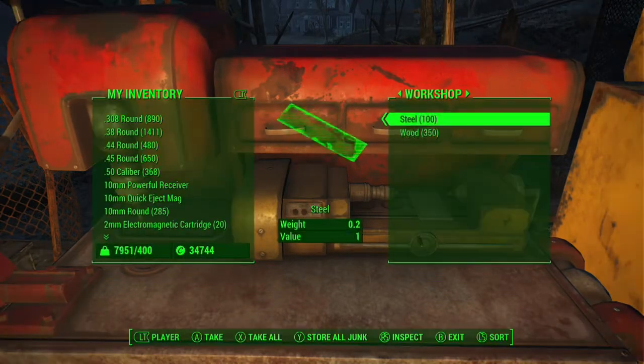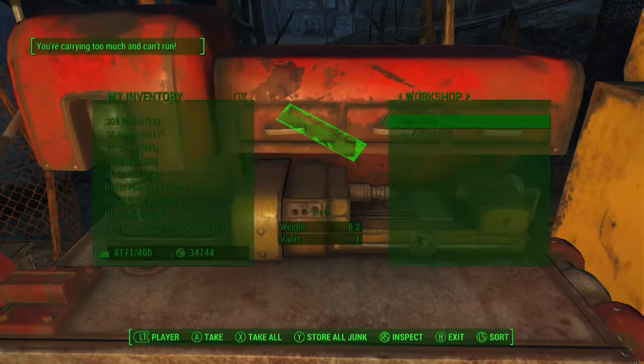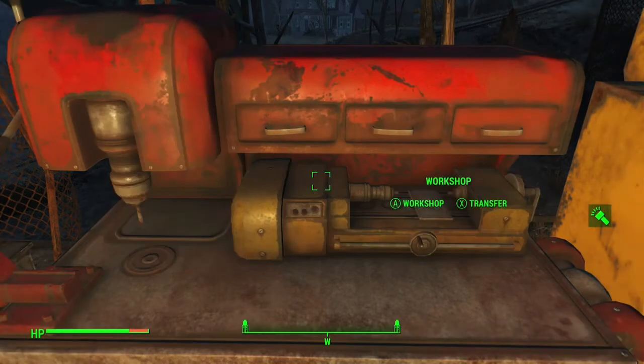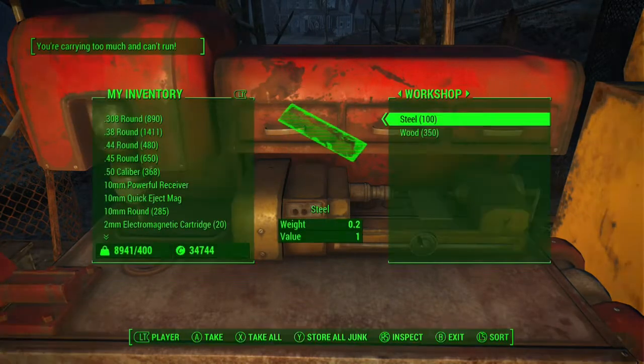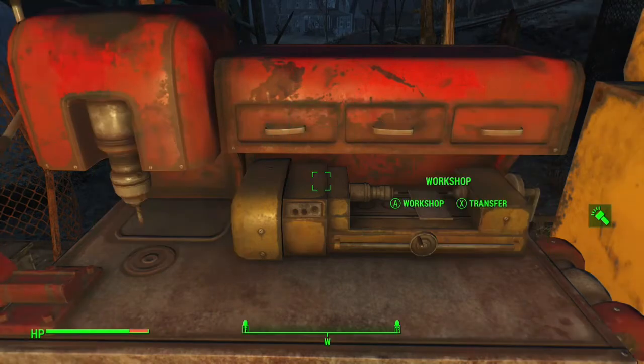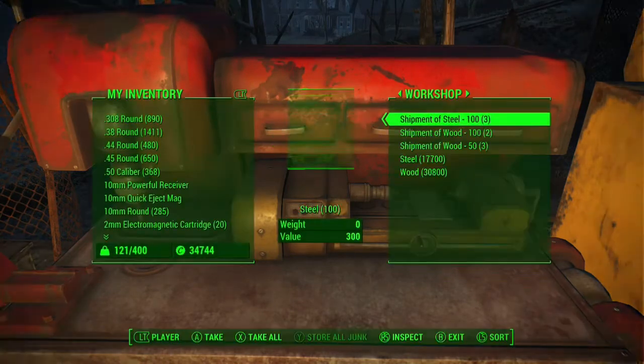I'll go to about 2,000 of that lowest material, then quick save, then go to 4,000, pull it out, store it in the container next to the workbench, put away the shipments I just used, grab four more types of shipments, and just continue the process.